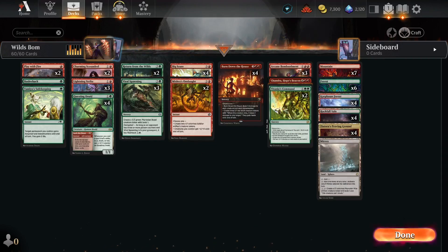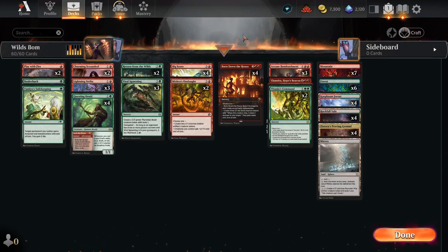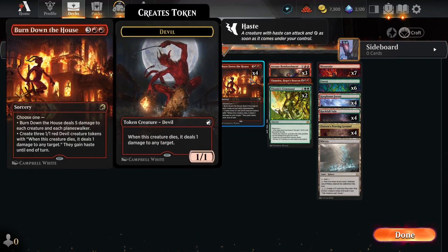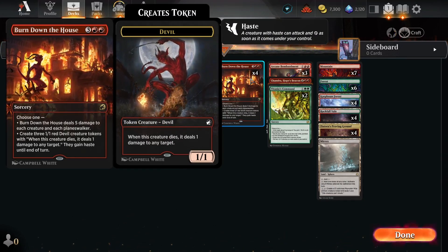In the four-drops, we've got four copies of Big Score as usual, and then two copies of Mishra's Onslaught. I played this one a long time ago, and the fact that it's an instant and we can play it during combat after blockers are declared means that the opponent often doesn't get to see this bonus coming. We can also cast it at the end of our opponent's turn to give us a few more attackers if we need it.